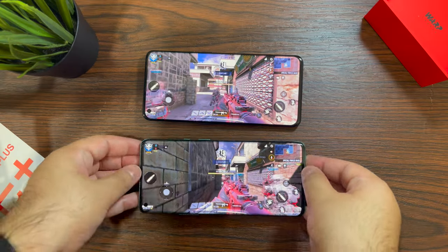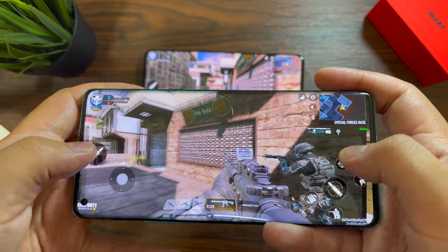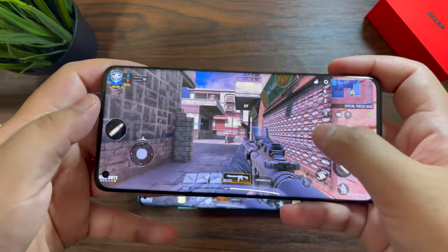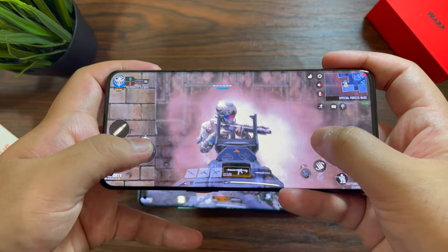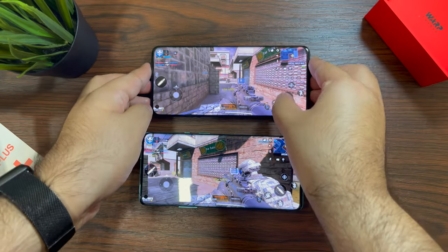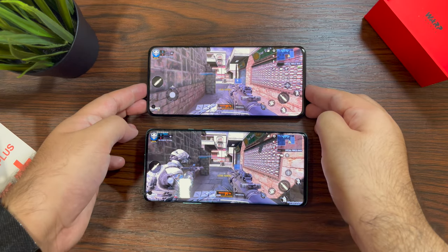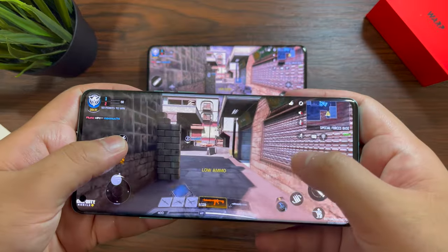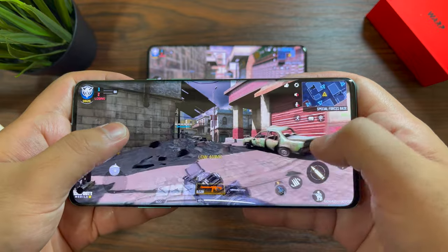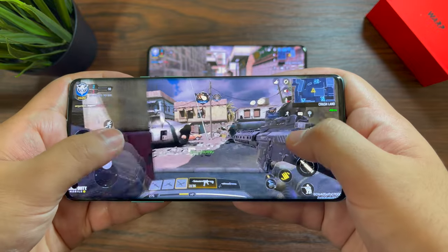The only display difference I notice is that the OnePlus 9 Pro looks a little purplish compared to the OnePlus 8 Pro, even though both phones are at identical display settings. Some people might prefer the 9 Pro's punchier colors, but there is a tinge of purple. I'm pretty sure it can be fixed with a software update — it's just display calibration.